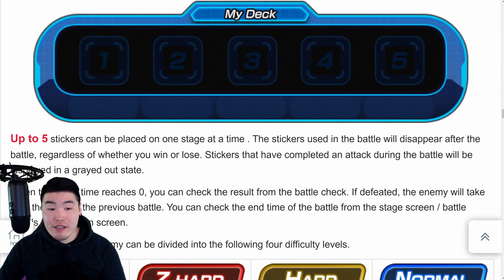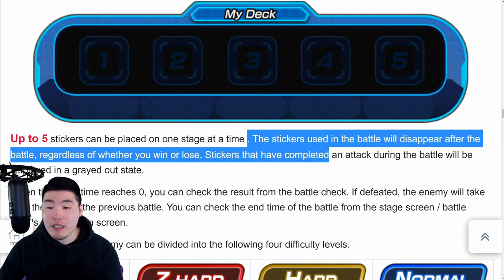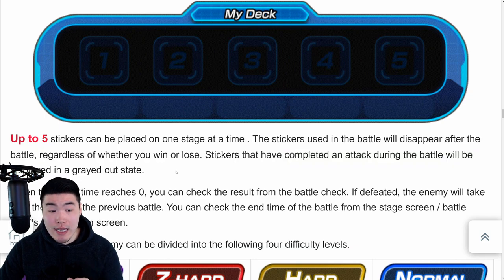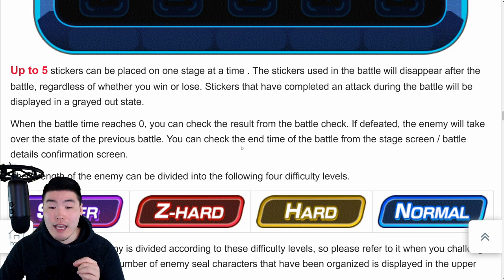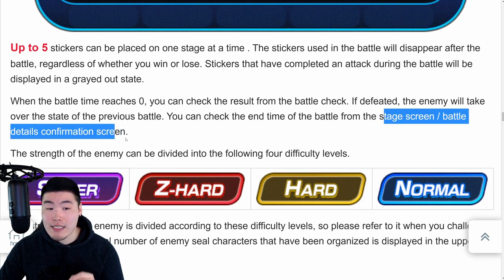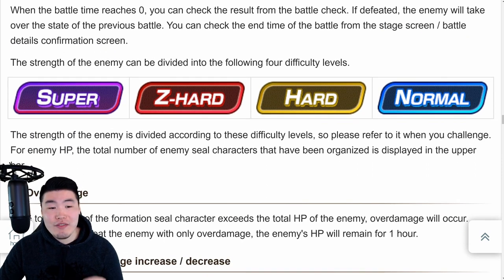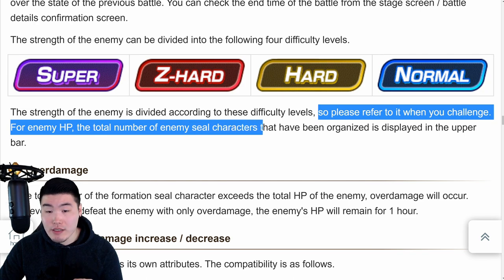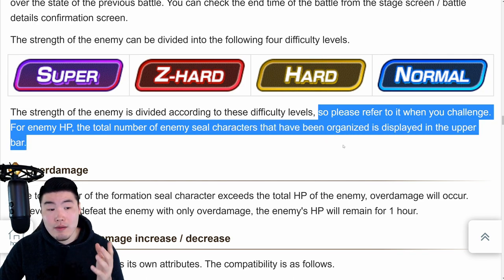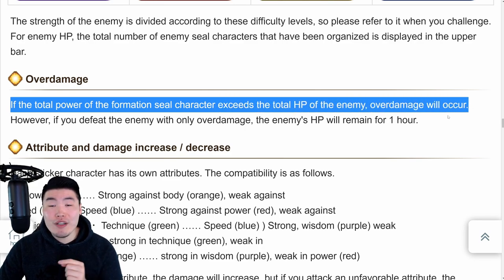Battle method: up to five stickers can be placed on one stage at a time. The stickers used in the battle will disappear after the battle, regardless of whether you win or lose. Stickers that have completed an attack during the battle will be displayed in a grayed-out state. When the battle time reaches zero, you can check the result from the battle check. The strength of the enemy is divided into four difficulties: Super, Z-Hard, Hard, and Normal - just like stages in the actual Dokkan game.